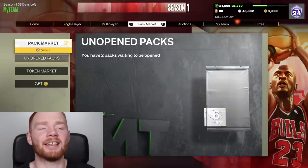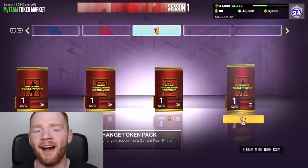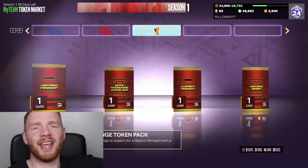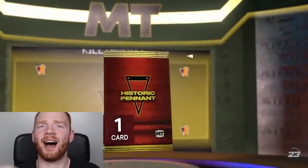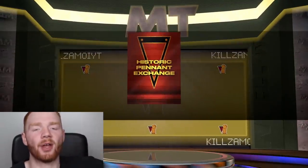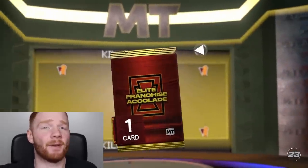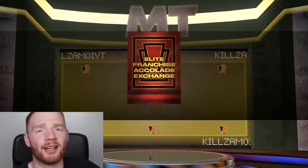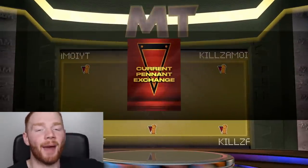The first thing I highly recommend: come over to the token market. Even if you hardly play MyTeam, please just buy all of these right now. They only cost one token each and it's the final day you can buy them. For one token you can get like 10 of the things you need for one of these cards. So we're going to buy every single one. These are exchange items you can put into the exchange and select which team you want the reward for. For only one token, you have to do this — don't save your tokens, make sure you buy these.